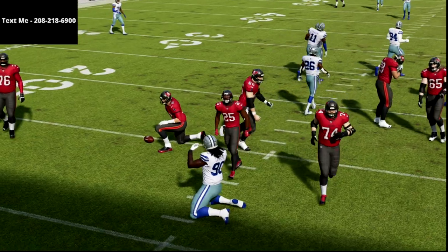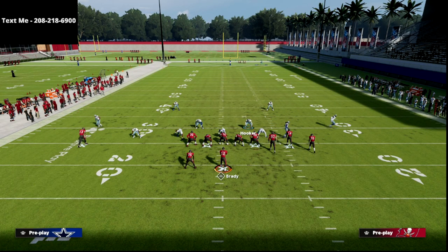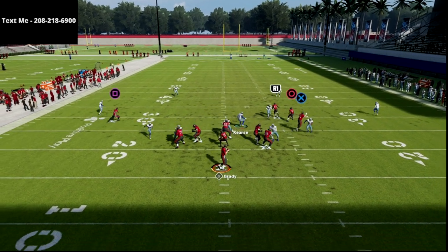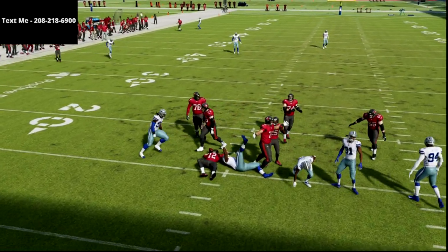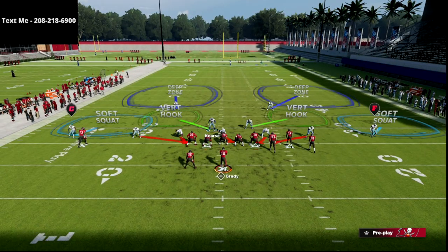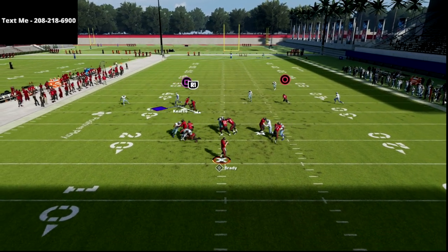You're going to man the running back up and use the backside guy. You'll get either the A-gap pressure or the edge pressure from the left side. What I like to do is take my user, run down here, get the running back to engage with me, then snap right back into coverage by holding the X button and releasing — run down, snap back into coverage, just like that.